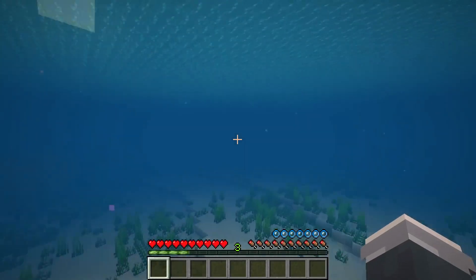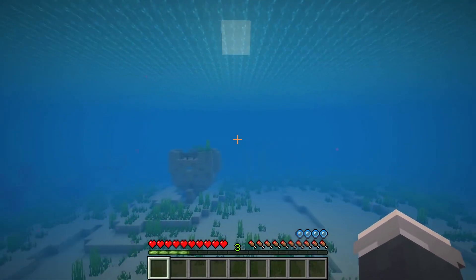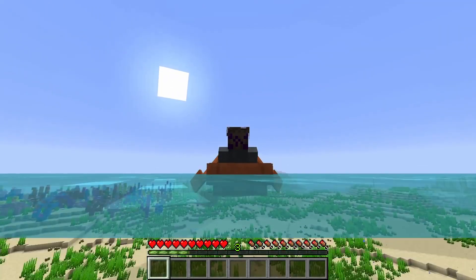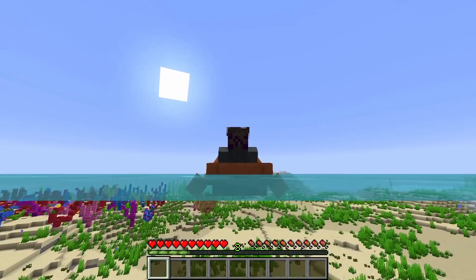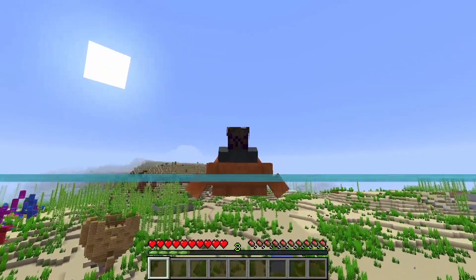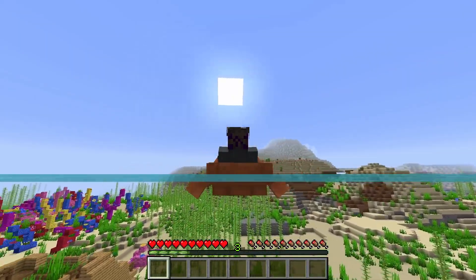Number 13. While searching for something in the ocean, it's oftentimes hard to see underneath the surface. However, if you toggle into F5 mode while in a boat and slowly move your camera backwards, you can adjust it so that your view removes all the murkiness, illuminating the ocean floor. This is used by a lot of speedrunners to locate an underwater stronghold.